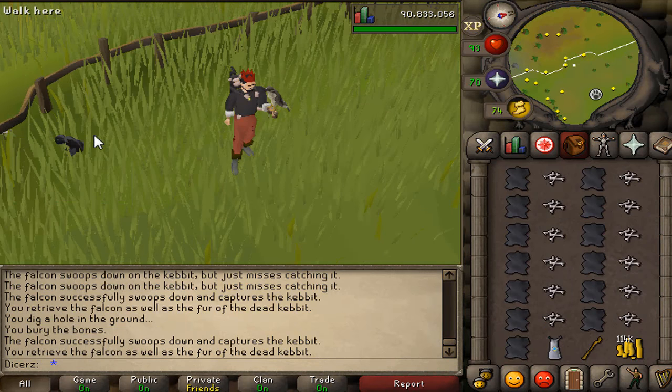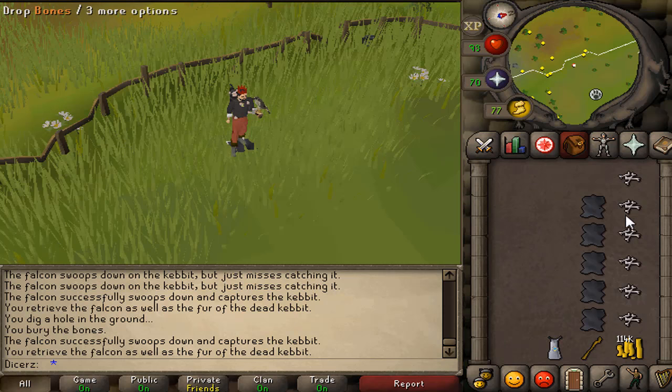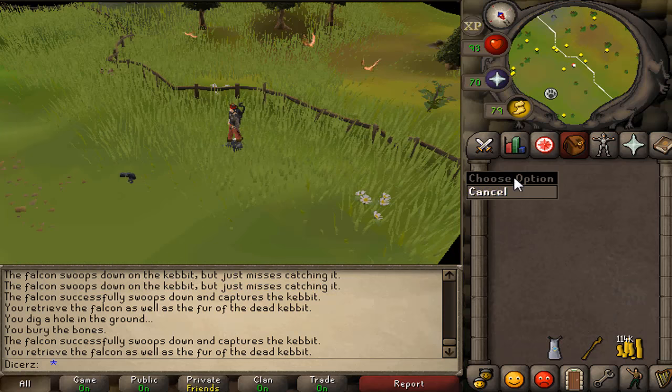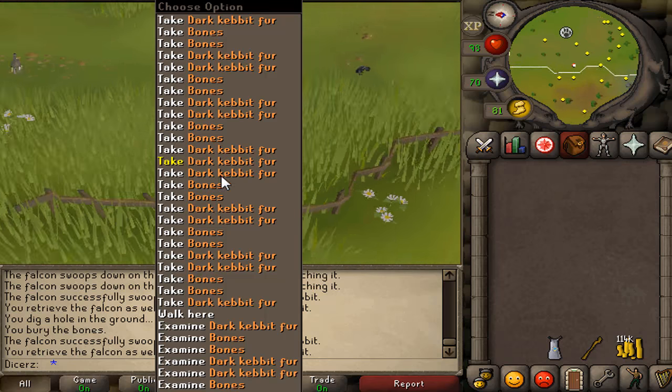One aspect of Hunter that has been improved quite a lot is the falconry area. You can typically only catch around 13 or 14 kebbits before your inventory gets full, and dropping everything is such a pain because you catch things so fast with this method. Now that you can shift-click drop things quickly, I think this method has been improved and is more enjoyable after around level 50 or so.